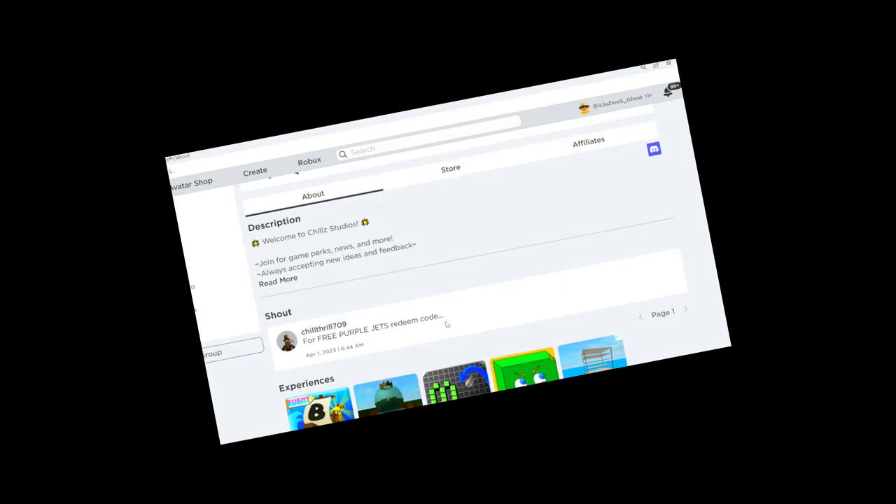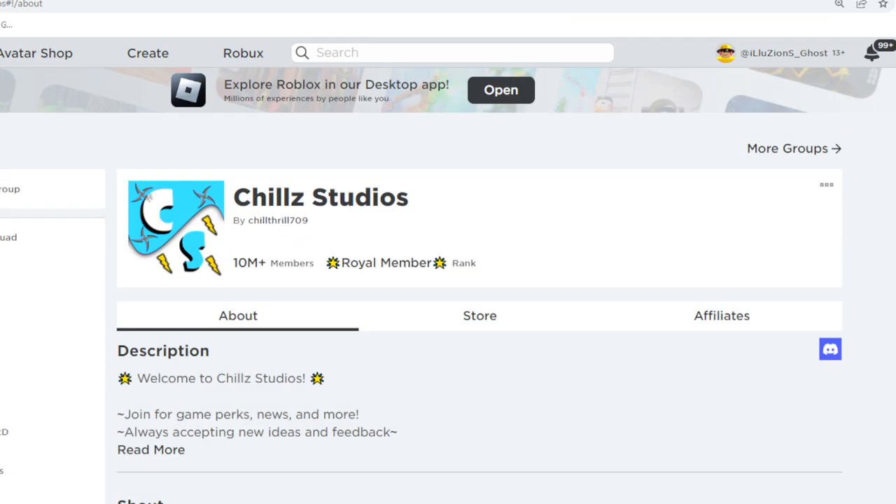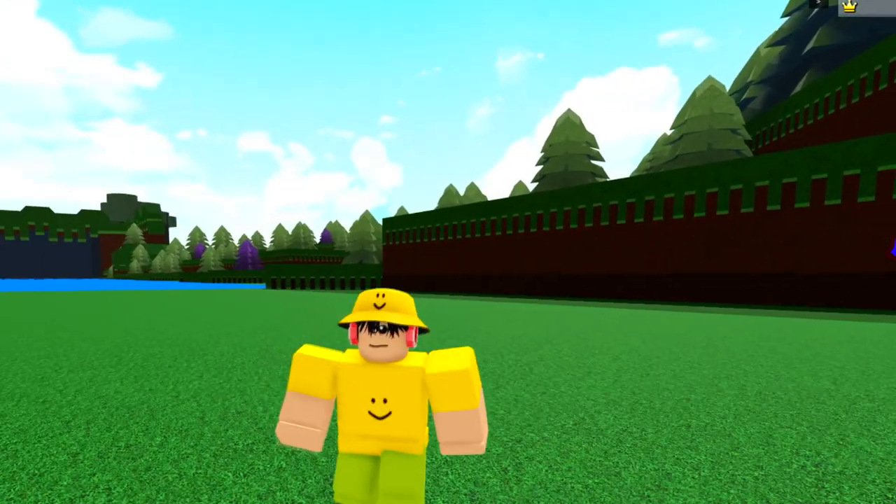Redeem — redeem what code, Chill Throw? Redeem what? Redeem... chill throw — you can't be teasing me like this! Not for free jets! Who does know this code then? How is he gonna prank us like this? For free purple jets, redeem code.